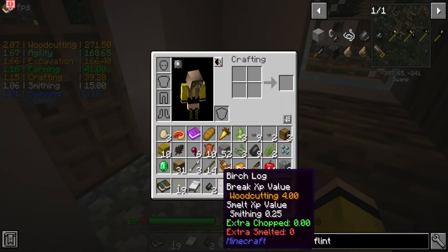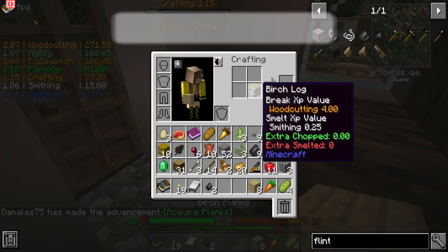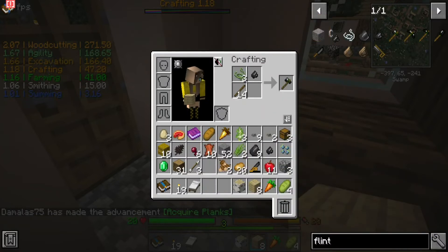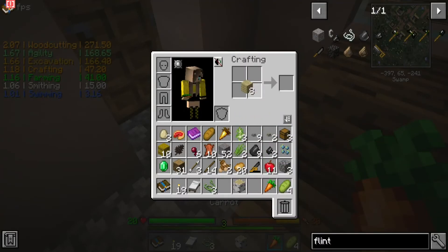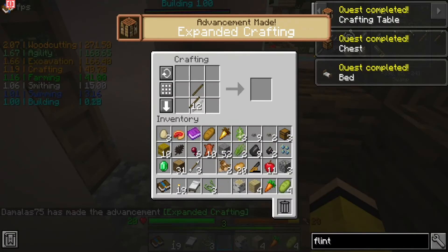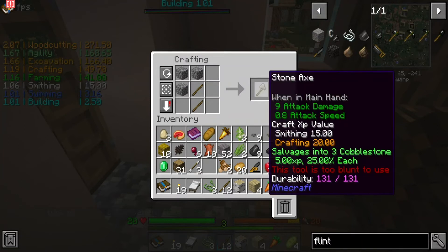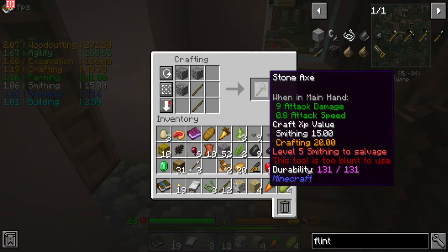I suppose I can eat these berries. Let's see the hatchet - we're going to need another one. Actually no we won't because we'll be able to get into stone tools in a second. Too blunt to use - oh that's just cruel.